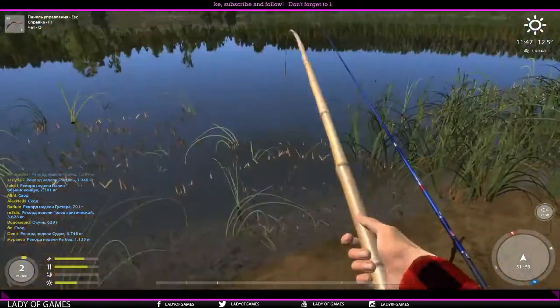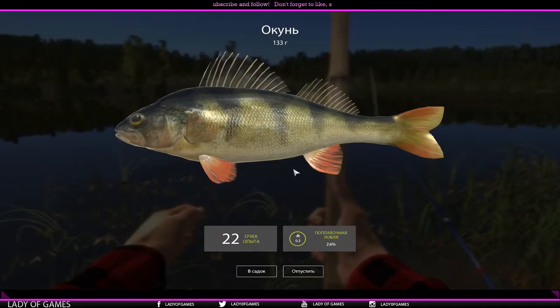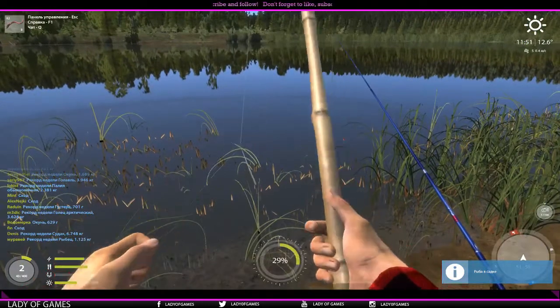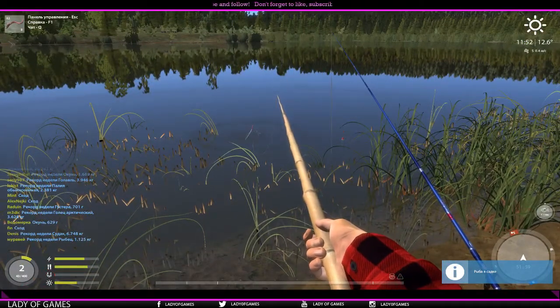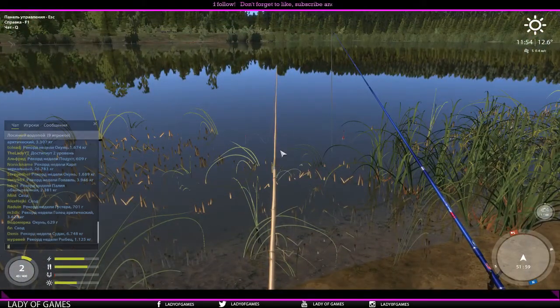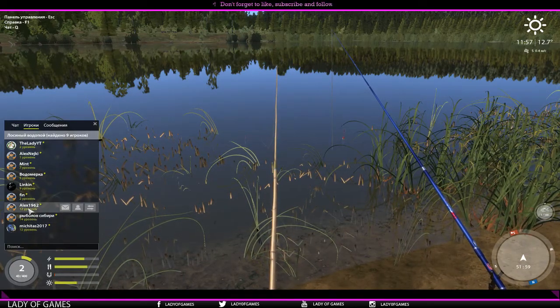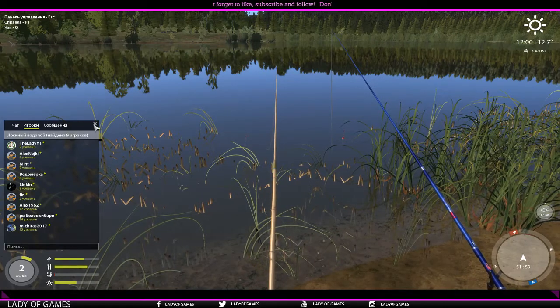Immediately there's some action — there we go, our first perch, 133 grams! Let's see how many players are with us currently — nine people: levels 12, 14, 12, 2, 9, 5, 7, 1, and 2. Just because we start the tutorial here does not mean this is only a starter area — not at all.